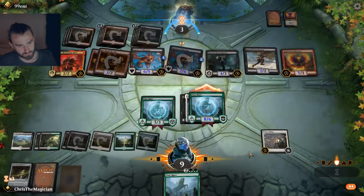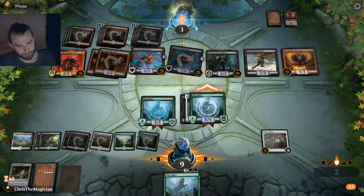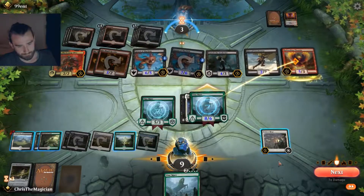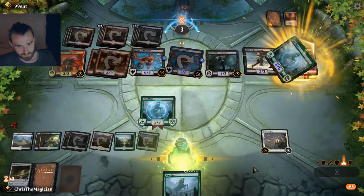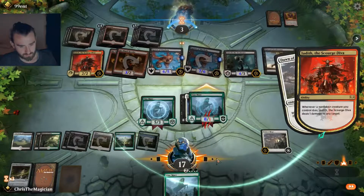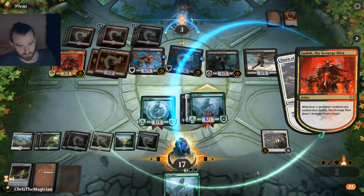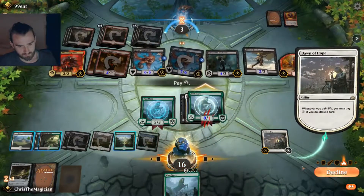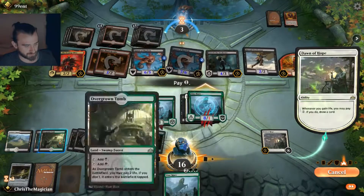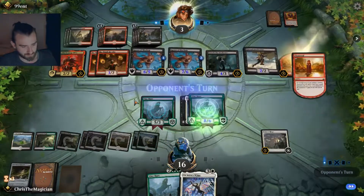Sacrificing the Spawn would be the easiest choice here. I really thought we had this in the bag, but the series of draws there from the opponent was unfortunate for us.